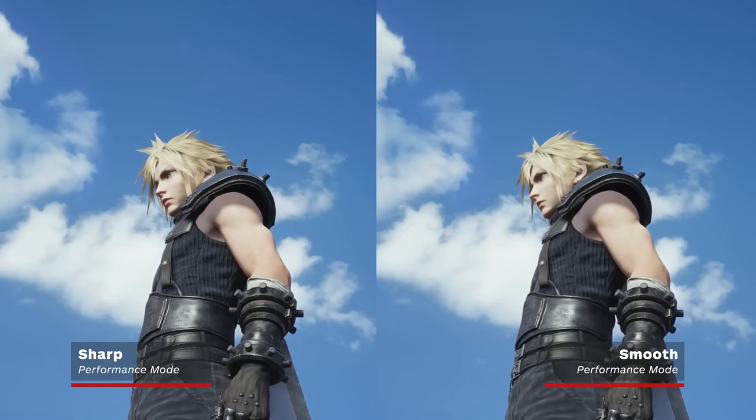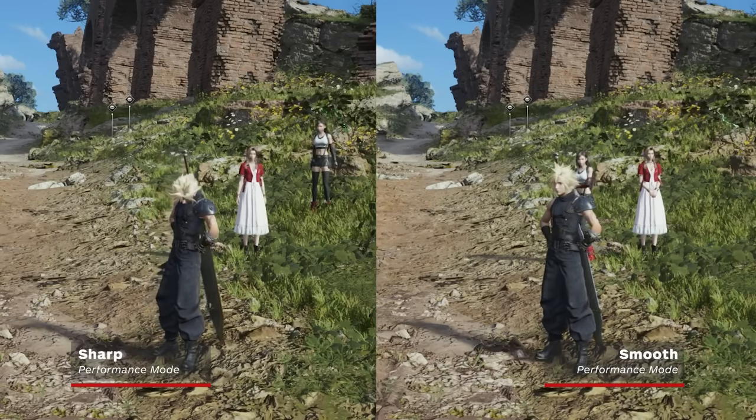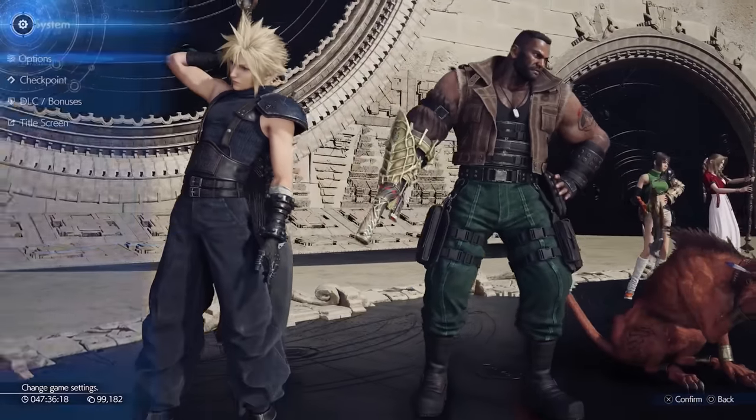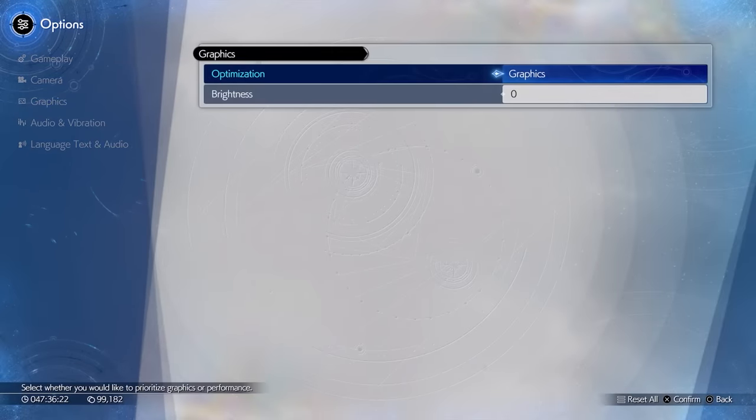Additionally, players have an option of a sharp or soft setting for graphical output in performance mode. To find this, go to the main menu, select System, then Options to access the graphics menu.